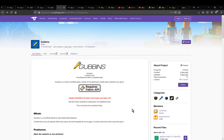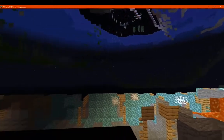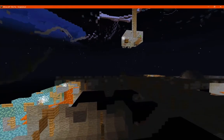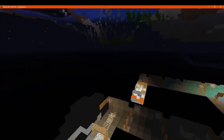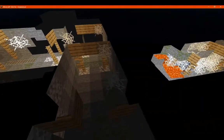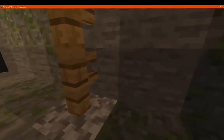Hello everyone. I thought I'd show you the world gen elements of Gubbins in a different video due to time constraints, and also because world gen is changing - I'm not even getting any caves in here, only certain structures like mine shafts. So I'm going to have to tweak a few things, but in case you want to see the world gen, that's pretty much what this video is for.